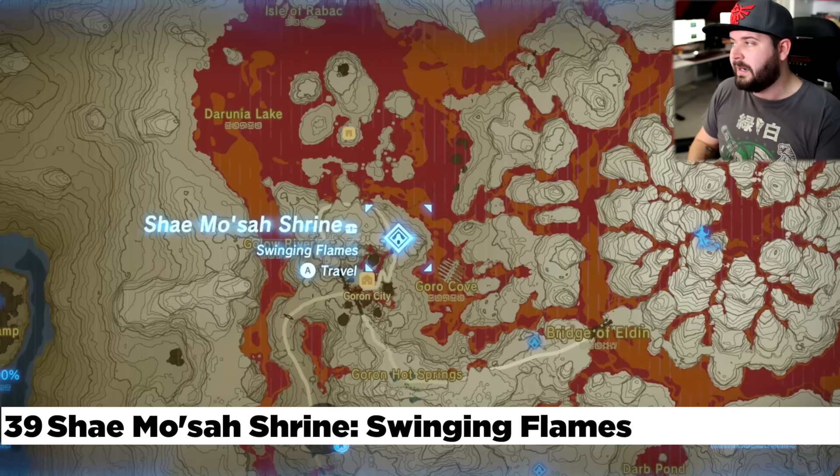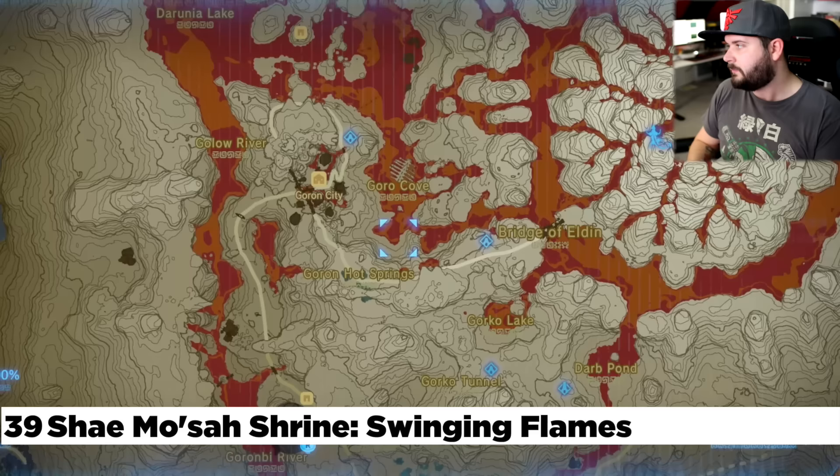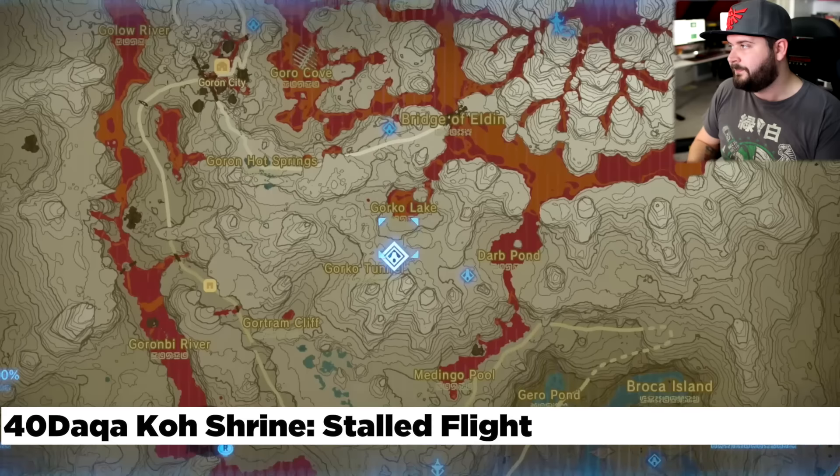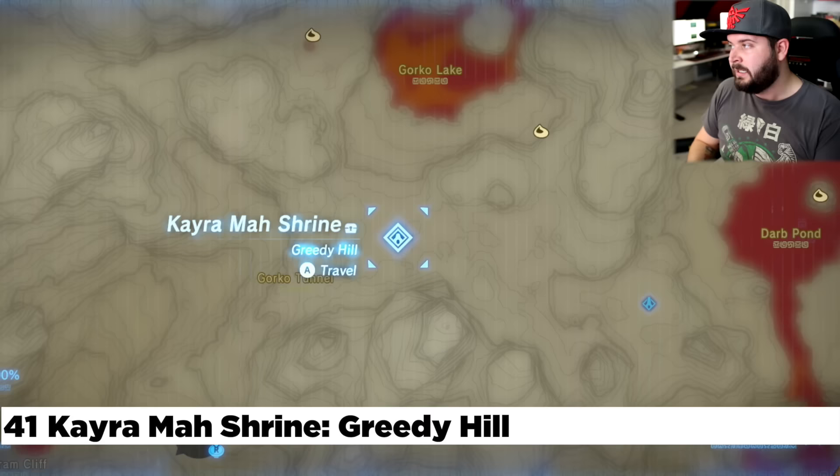From Eldin Tower, directly to the left, there's one right out in the open at Garambhi Lake — you could just glide there from the tower. From Goron City, there's the Shea Musa Shrine and also the Dakar Ko Shrine right next to the Bridge of Eldin. Directly to the south of here is the Keira Ma Shrine at Gorko Tunnel — also a great shrine quest to use the travel medallion on.